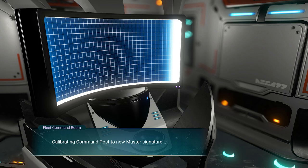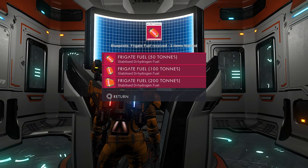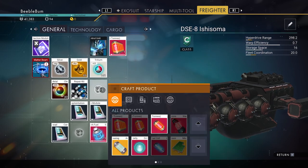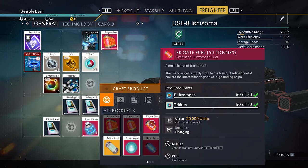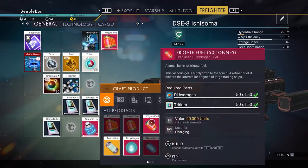This is the one we need — just go to the fleet command room and talk to it. This will now calibrate and you will also get the blueprints to build more of them if you need to. You're already getting 200 tons of frigate fuel as you can see here. You can make more if you want to — I have enough to make another 50 tons, and if you have more resources you can make even more.